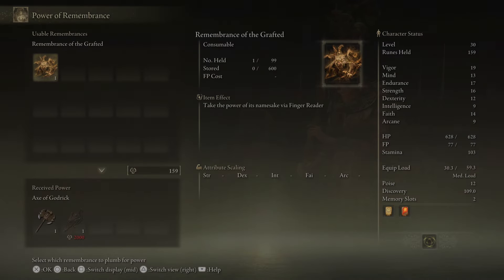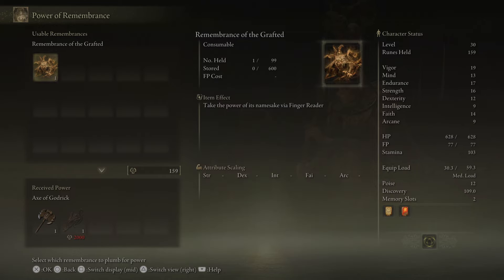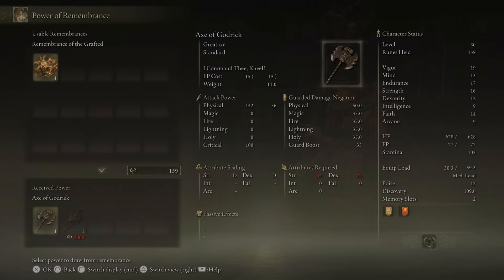He was pretty messed up, I'm not going to lie. So with the Remembrance system: 'Each Remembrance can provide one power. Once the power is claimed, the Remembrance will be lost.' So it's like trading for boss weapons, basically.